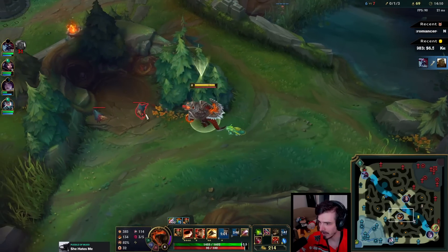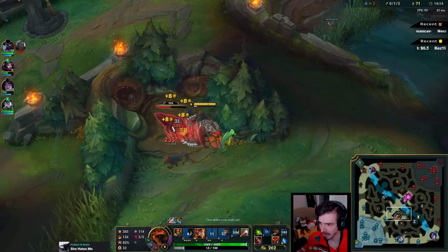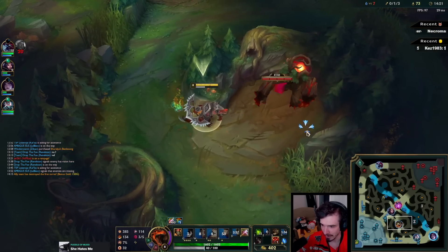You always want to engage with your ult as well, because it gives you this like AOE — almost like a sunfire effect I guess — but more importantly it gives you a butt ton of fury, which is really good.